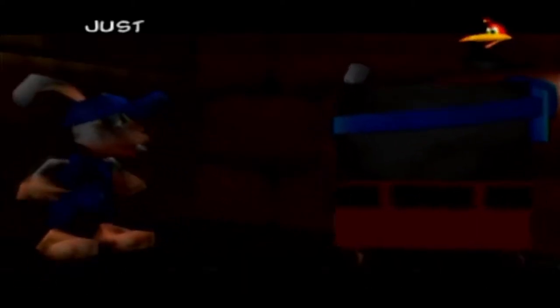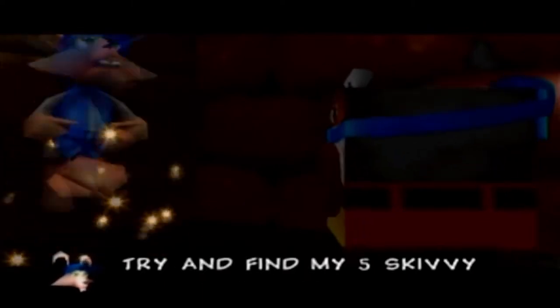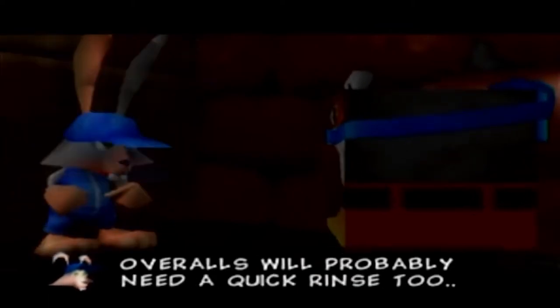Thankfully, there's this ramp here. The washing machine — can you give my overalls a quick spin? Throw them inside and I'll give it a try. Just drop your shorts, buddy, we haven't got all day. He's still dirty, but it doesn't matter — he's immediately clean once he gets clean clothes. Try and find my five skiddy workmates; their overalls will probably need a quick rinse too. So there are six of those filthy workers that we've got to clean on this level. The washing machine can't even jump up here — its jump is basically just decorative, honestly.